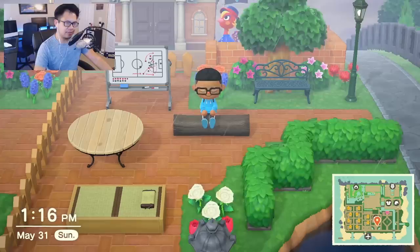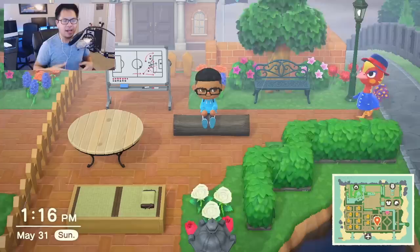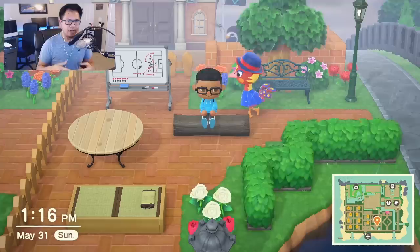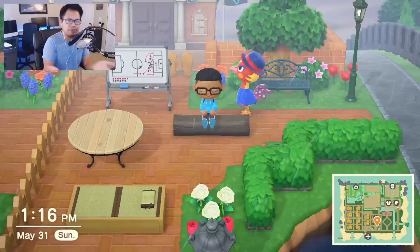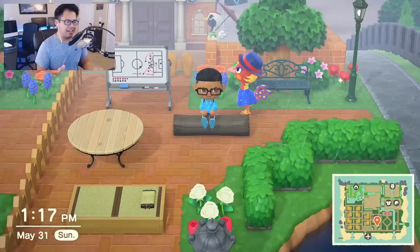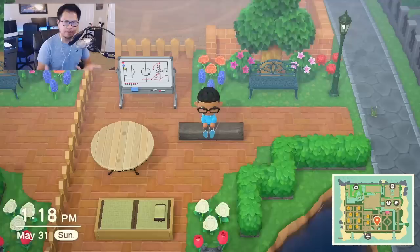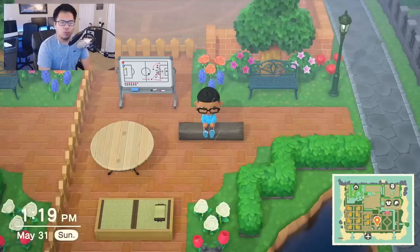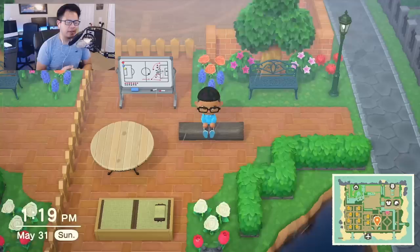That's it for how to increase your island rating. I don't expect anyone to go outside and start forming 8x8 blocks trying to calculate points, but this information is important because it takes away the assumption that you need exactly 100 flowers, 100 fencing, or 20 pieces of DIY furniture. Now you know that when Isabelle tells you to plant more flowers, she's not saying you specifically need more flowers — she's just telling you that you need more scenery points. There are two things that are detrimental to your island rating: clutter and litter.